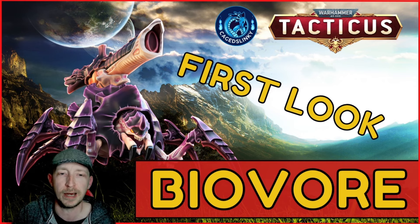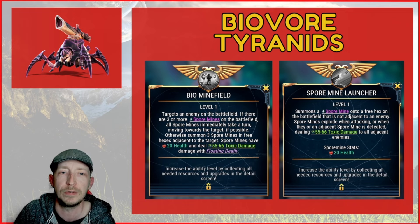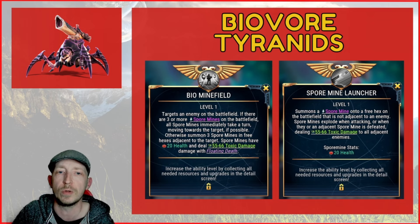So let's look at his skills. The Bio Minefield: he targets an enemy on the battlefield. If there are three or more spore mines on the battlefield, all spore mines immediately take a turn moving forward to the target if possible, then summon three spore mines in three hexes adjacent to the target. They have their own stats — damage depending on the level and health.